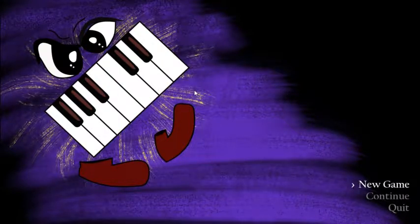This is the main menu — it's pretty simple so far. This is Piano Face, the main character. The logo is going to be right here but it's missing right now, I still haven't done it yet. It's a very simple menu: New Game, Continue, Quit.